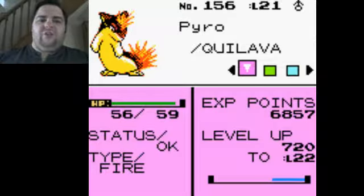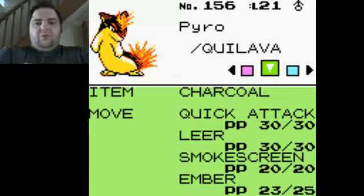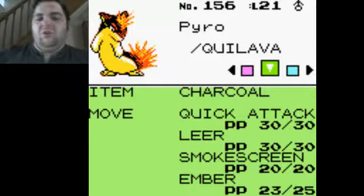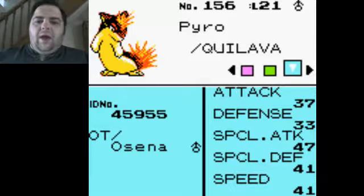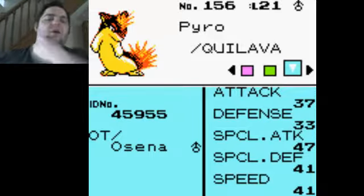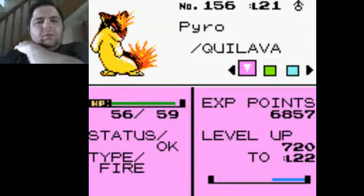We have our starter, Pyro the Quilava — I absolutely love that animation sprite. He's holding the item Charcoal, which boosts Fire type moves. We've got Quick Attack, which I replaced Tackle with, Leer, Smokescreen and Ember — not a great moveset granted, but obviously the further we go along the better moves and TMs we'll get. Special Attack and Special Defence are good. Physical Attack is better than Noctowl's. Overall the speed is roughly the same.